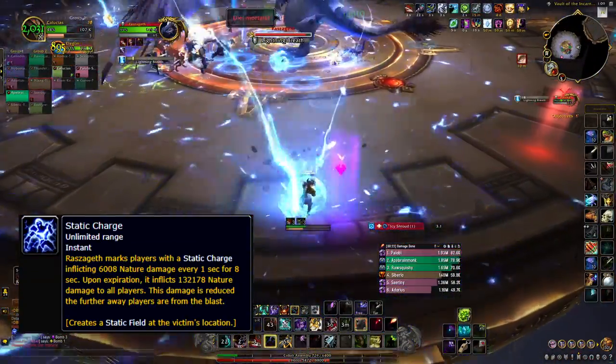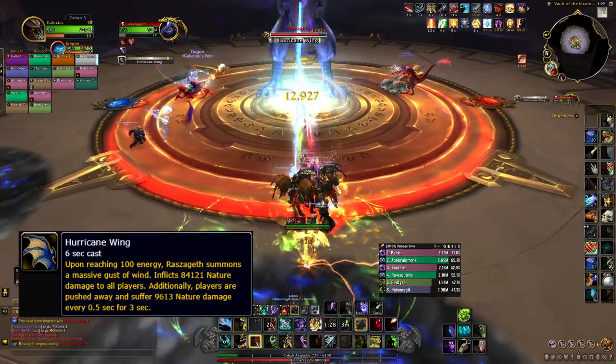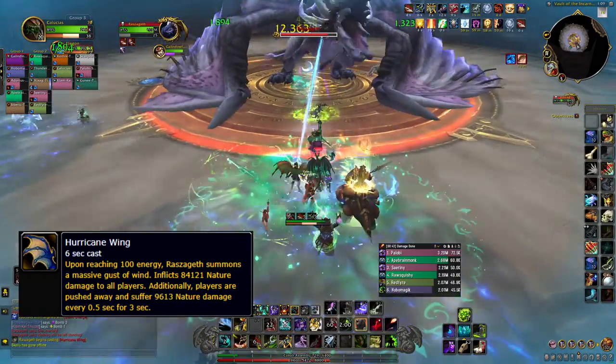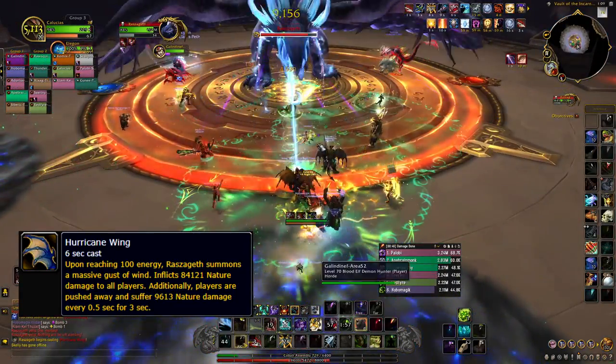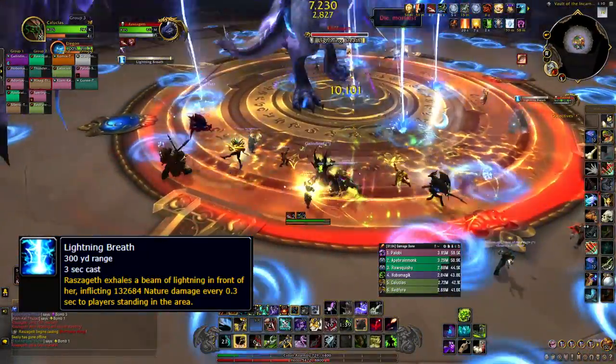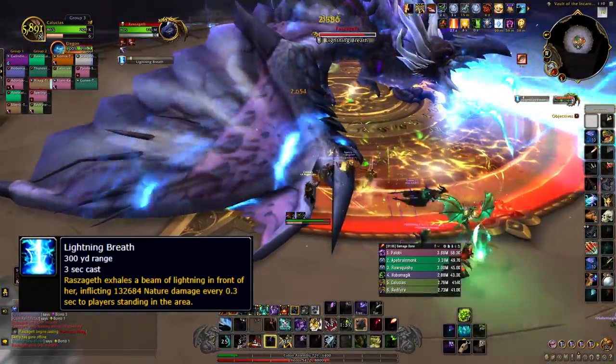The puddles do proximity damage to the raid, so just be aware. Once the boss reaches 100 energy, she'll cast hurricane wing, pushing all players back. You need to make sure your back is to one of these giant puddles to slow you so you don't fly off the platform. She'll also face a random raid member and cast a lightning breath — dodge this, it's a one shot.